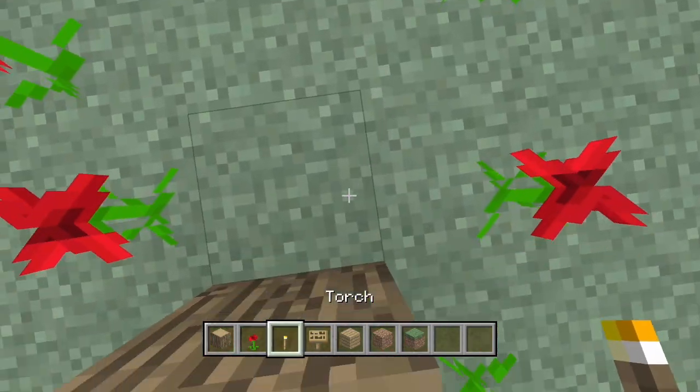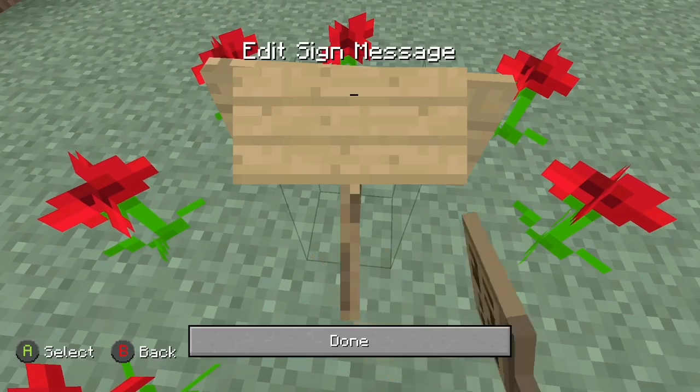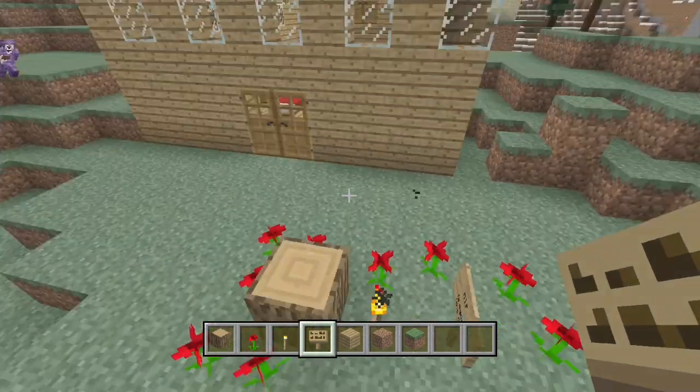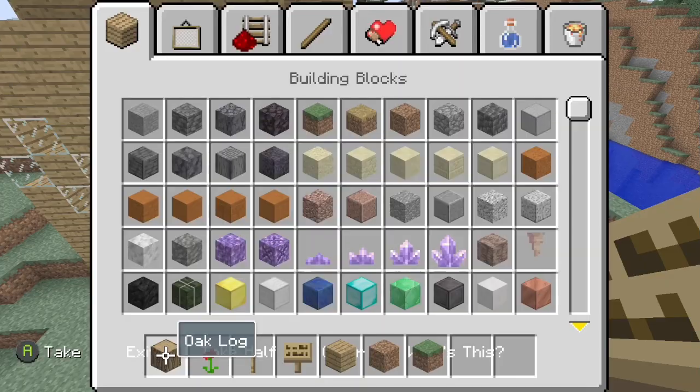We're going to have a torch which goes here, and then a sign that says capital R dot capital I dot capital P, third line down: Gregory (the dog). Okay, that's Gregory's grave — speed run done.